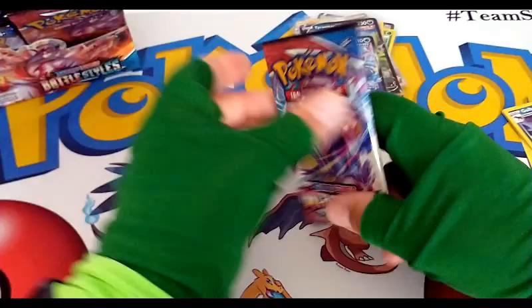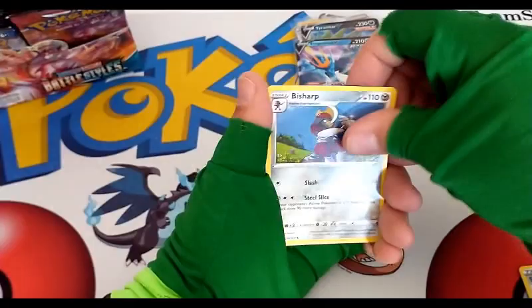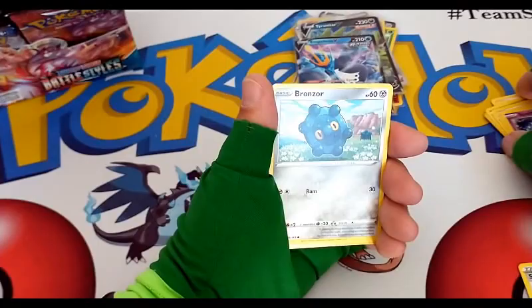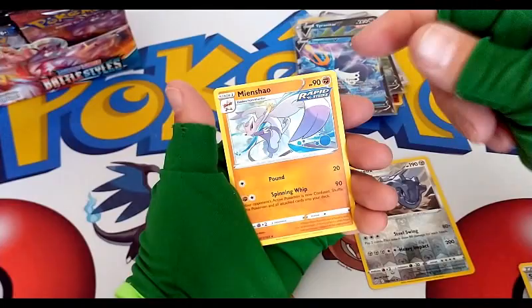All right, doing good. Next pack — the pack art of a Pokemon. Fire, gotta love fire. Carnivine, B-Sharp, Jynx, Gligar, Spoink, Bronzor — by the way, Instagram is below, go follow it. Reverse rare Steelix, very nice, I dig it, and our rare is a regular rare Mienshao.